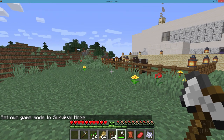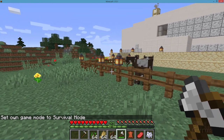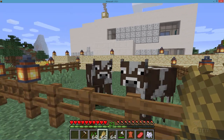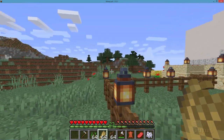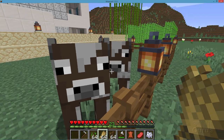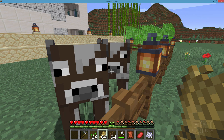Now cows are real easy to work with. You'll find cows all over the place. Just grab some wheat and they're going to follow you around. I'll scroll over here and they'll follow along. All you need is just two cows to start off with. You can then begin to breed your cows and get all the cows that you need.